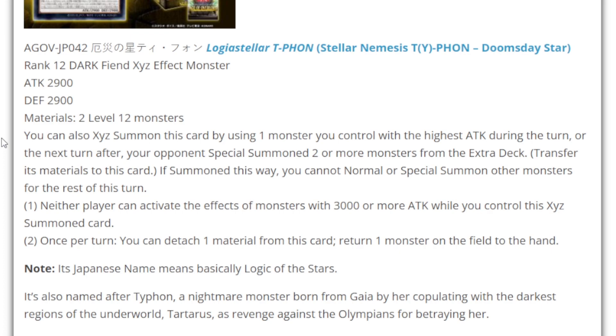Typhoon was a boss from Final Fantasy VI but was featured in many later games through ports and revamps. In Yu-Gi-Oh, Stellar Nemesis Typhoon is basically going to be a counter to the Light Machine variant — Double A Zeus Sky Thunder. Reading through all those effects, when your opponent summons two or more monsters, summoning Zeus from the extra deck counts as another special summon.